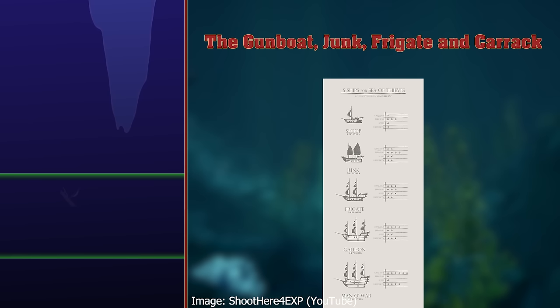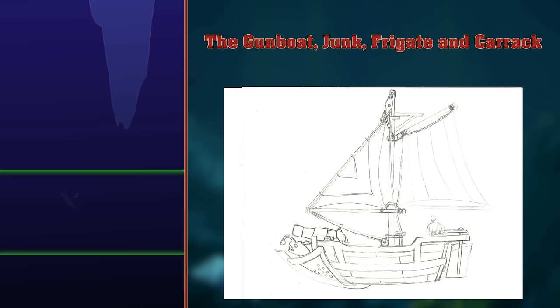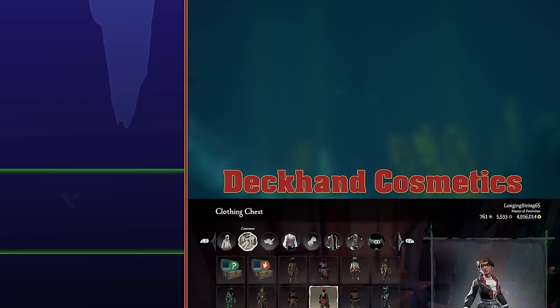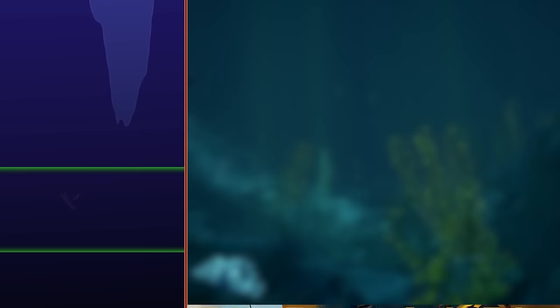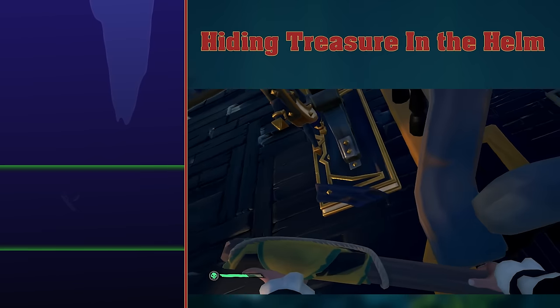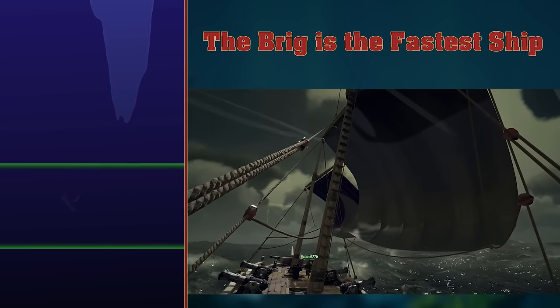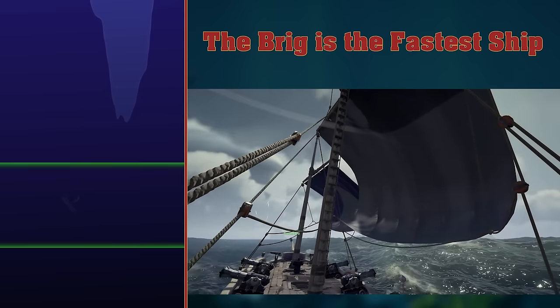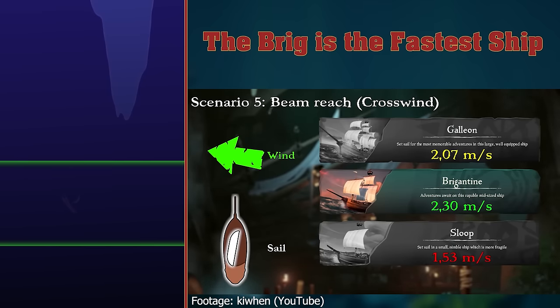The Gumbo, Junk, Frigate and Carrack. These are all types of ships which have been proposed to the developers by the community. Why you would want to make the game more complicated with more ship types is beyond me, although I admit a one player ship would be very interesting to see, if not a bit lonely. It would also be cool to have a ship with a cannon on the front or rear. Deckhand Cosmetics. If one crew member has a special cosmetic outfit, it will unlock similar deckhand versions of this cosmetic for the crewmates. Hiding treasure in the helm — placing an item inside the helm essentially hides it, so if some cheeky pirate has thrown your loot overboard, they'll most likely miss anything hidden in the helm. The Brig is the fastest ship. The Brigantine is actually the fastest ship in the game. In wind conditions known as Beam Reach, which is a crosswind with your sails at full billow, the speed of the Brigantine exceeds the top speed of the Galleon, which is under tailwind conditions. There's a phenomenal video by Ki Wen if you'd like to learn more about angling your sails.